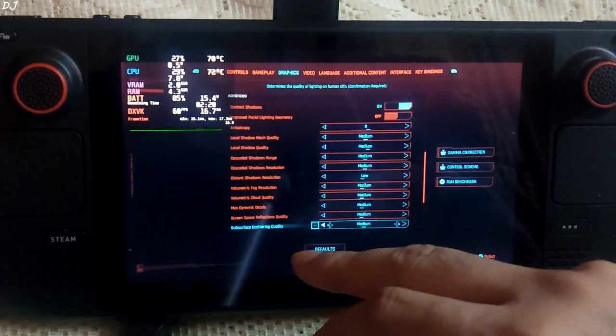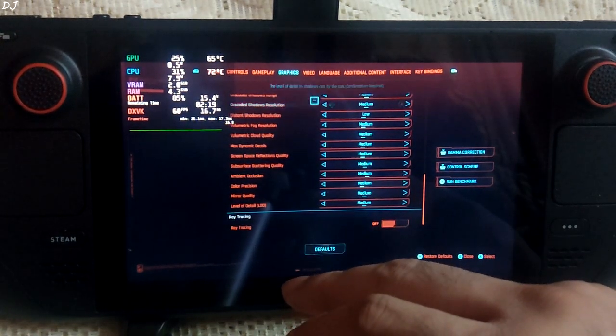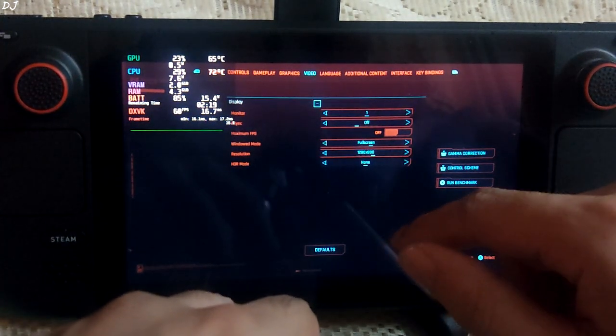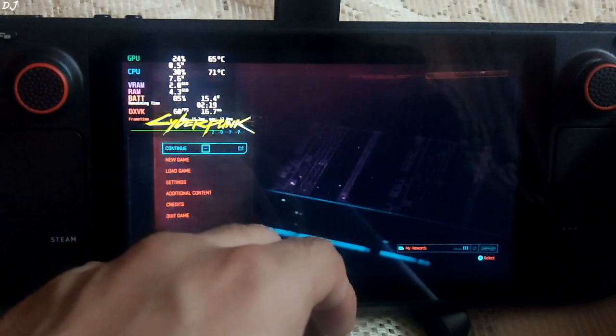Distant shadow resolution is set to low — it's a small display so you won't even notice its effect. Video settings: resolution set to 1280 by 800 pixels. Let's start the game. I'll load the city area and we'll be driving around.